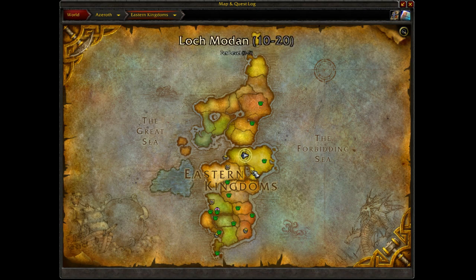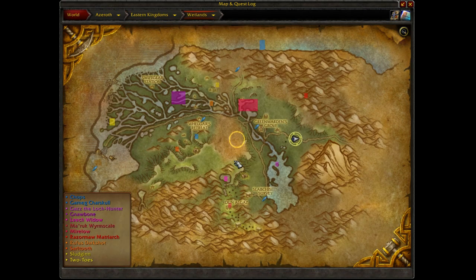You head down to Wetlands in Eastern Kingdoms. The location is on the path to the east leading to Twilight Highlands.